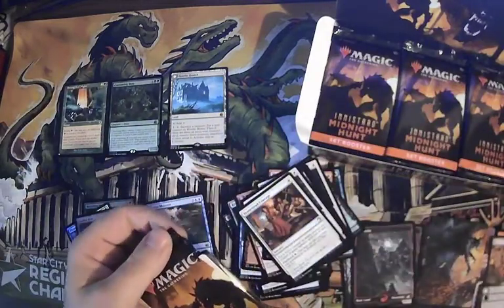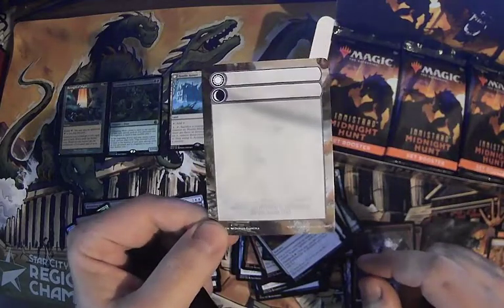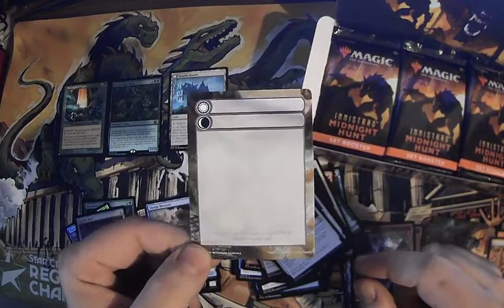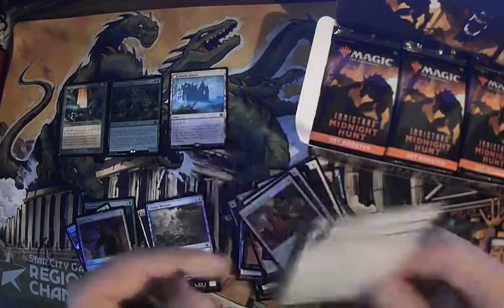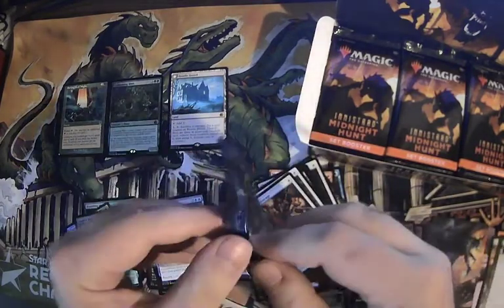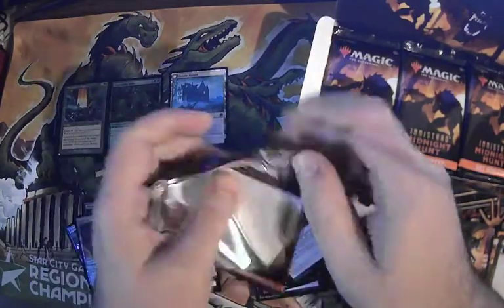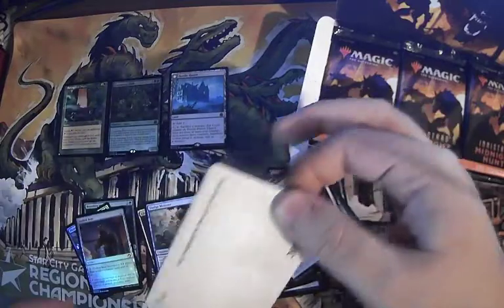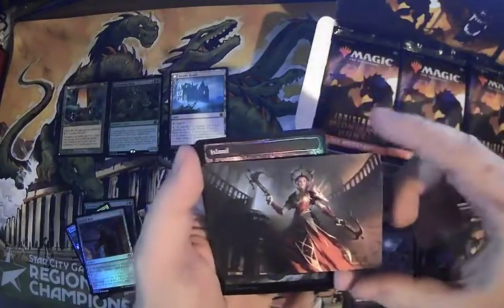This is actually the first checklist card we've got, and I'm going to tell you — I really enjoyed bringing a marker to my local game store's FNMs so I can keep my life total on these. It's a pretty good way to just keep using them. Someone the other day actually claimed to never have seen somebody use paper before to keep track of life, and I was like wow.